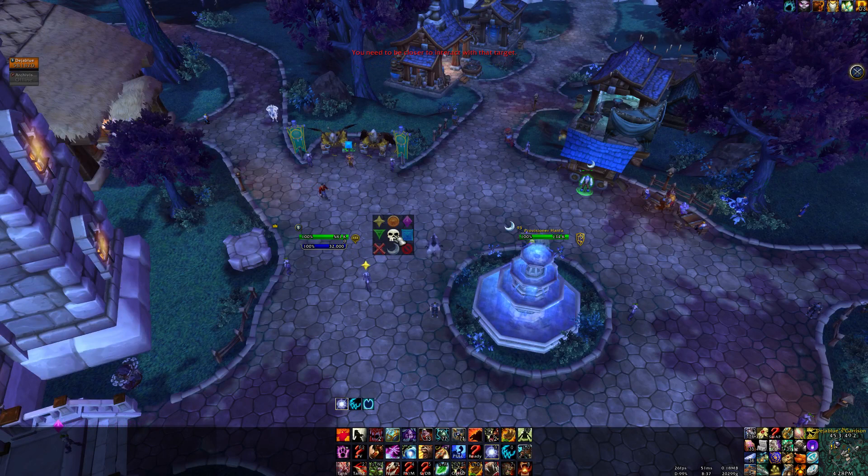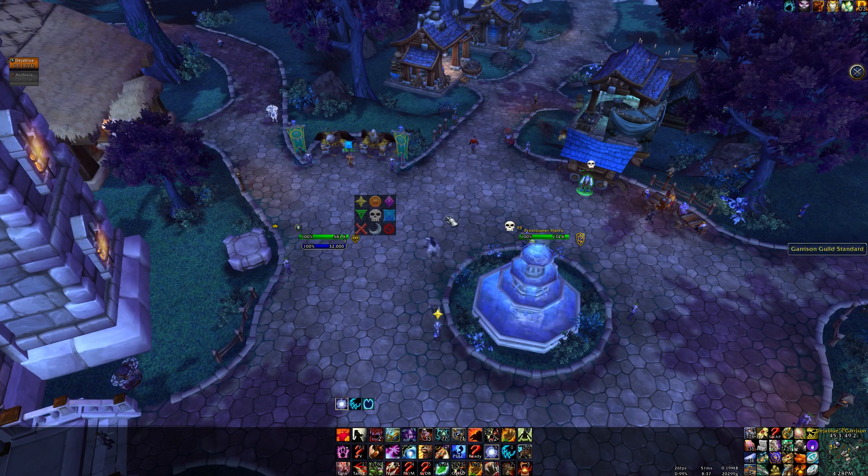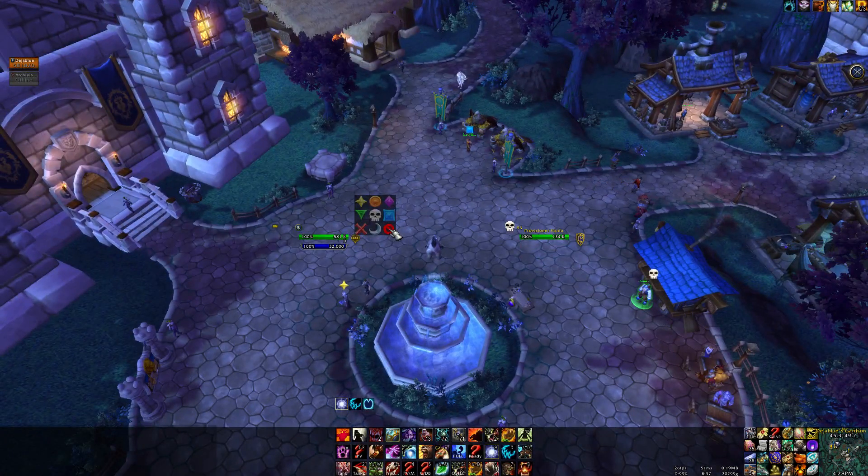So when you mark a target, you can remove it by clicking it again — this is left click. And you can remove all of these marked targets. It's a new feature with the crossed circle, using a left click.